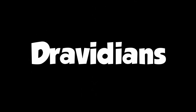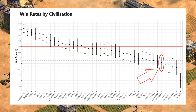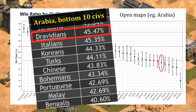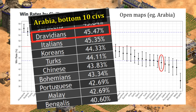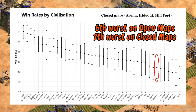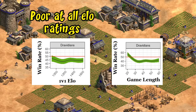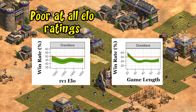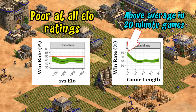Now let's look at the Dravidians. They're also doing relatively poorly, but not as bad as Bengalis. Overall on 1v1 open maps they're a fringe bottom five with a 44 to 45 percent win rate. agestats.net has them a little higher on Arabia specifically, and every site has slightly different methodology. All the stats available agree they're a little underpowered, and for closed maps it's a similar story, keeping in mind large error bars as the open map sample size is about six times larger. Dravidians are pretty consistently weak across elo ratings, but they have an interesting profile based on game length.